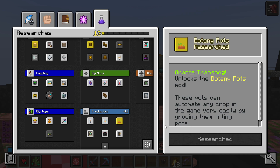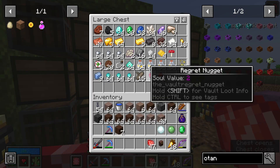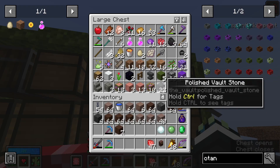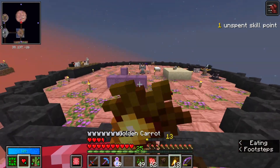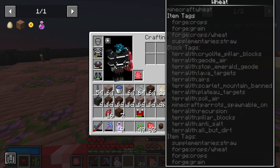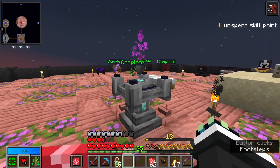Wow, we got fairy helmet, fairy chestpiece, fairy leggings, and fairy boots! Now let's see how many botania pots we can craft — it uses this meat block which we should have a decent amount of since I've been looting it. Now that we've unlocked botania pots, this whole thing I built last video can kind of be replaced by them, but I think I want to keep it and maybe put the botania pots underneath or somewhere nearby.